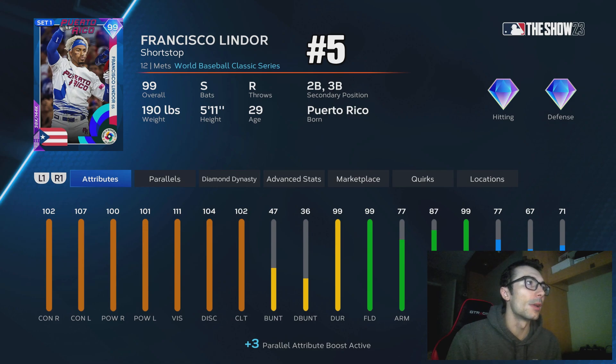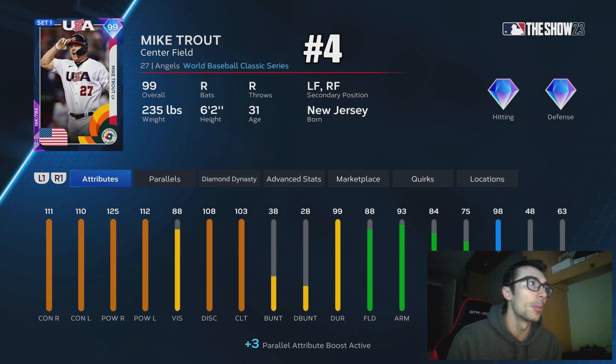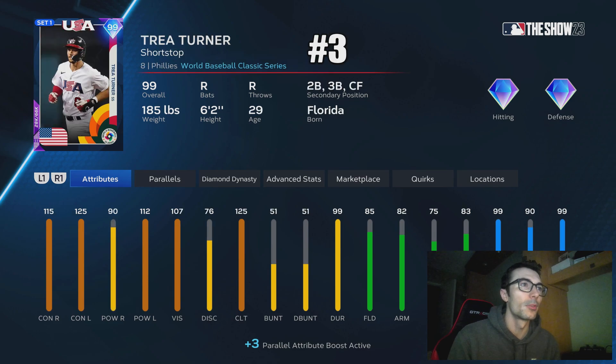At number 5 we have Francisco Lindor — a solid switch hitter who I think is still one of the better cards in the entirety of the game. I could see a lot of people using Lindor at their wildcard spot. At number 4 we have Mike Trout — a really solid option. I don't know if Mike Trout is going to get an all-star game card or a card right when set 3 drops, so Mike Trout is always a great option there.